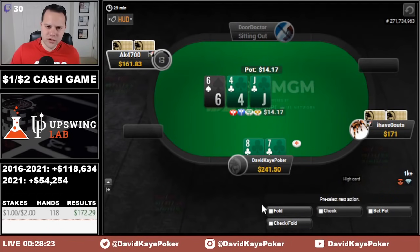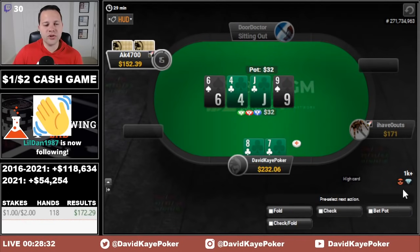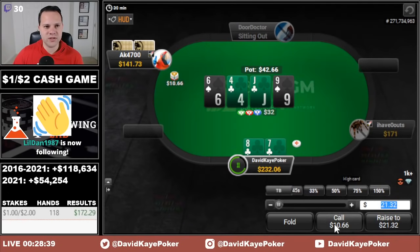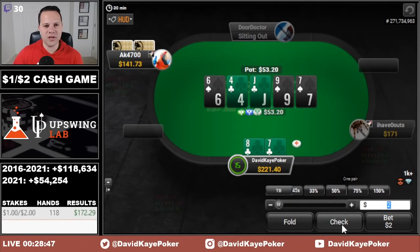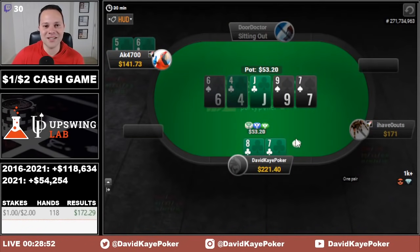Open 8-7 clubs, get two calls. I also have a gut shot, so I go ahead and call against the lead. Turn brings the open-ended straight draw. They bet again, this time small. I'm just going to call — raising is reasonable but I don't want to give them a chance to blast it all in. 7 on the river: we improve but not the way we were hoping. We take it to showdown and they have 5-6 of clubs. We could have really got paid with the clubs, but still a nice pot.